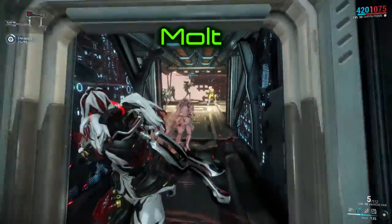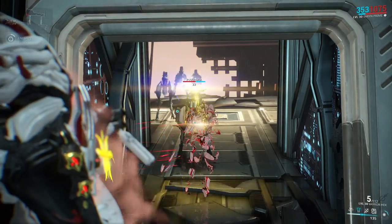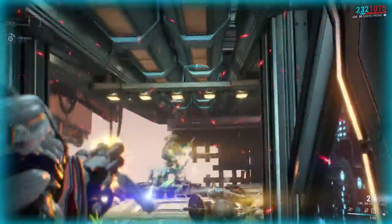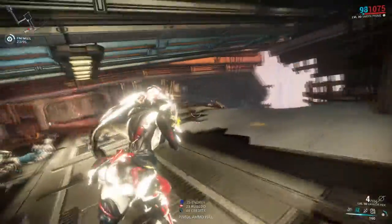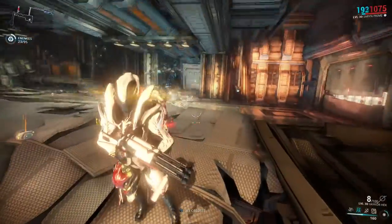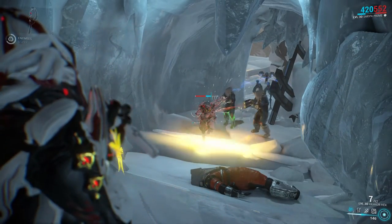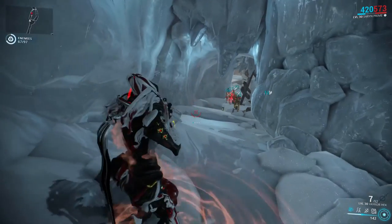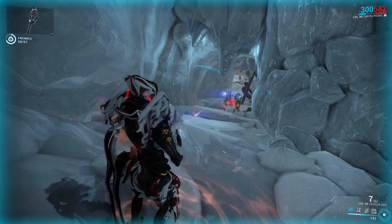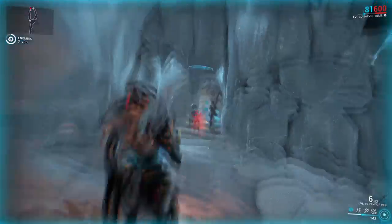Molt, Saryn's next skill, allows her to shed her skin like a snake, creating a decoy that draws enemy fire. If the duration expires or the decoy is killed, it explodes, dealing toxic damage and applying a toxic status proc on all enemies in range. Due to the fact that it has no cast time or cast animation, it can be used to save your life, acting like a small barrier. Spores can be cast on Molt, which allows the spores and viral proc to be spread alongside the toxic proc on all targets in range when Molt dies. The Augment Regenerative Molt gives Saryn 10 seconds of health regen after casting Molt as well, making it very useful if you're finding yourself taking too much health damage. The duration, range, and damage of Molt can be increased by mods as well.